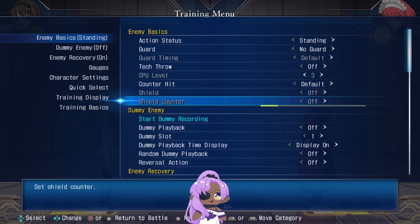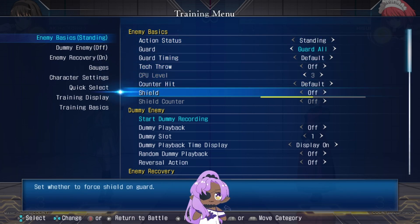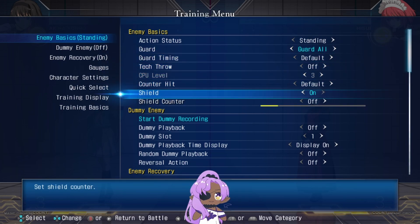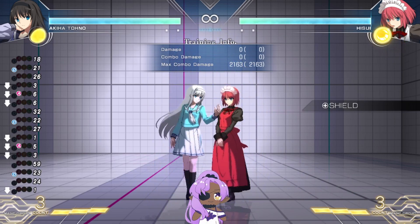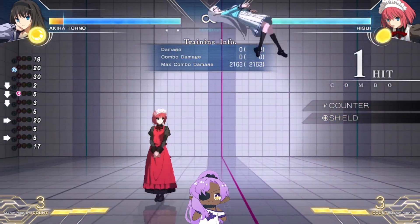If you want to practice how to beat shield and shield follow-ups, set the dummy to standing all guard and you'll see the shield turn on. You can then pick through the shield counters — shield counter launcher, shield vanish, shield thrust — set it to random, or set everything to random so the dummy might not even shield at all.